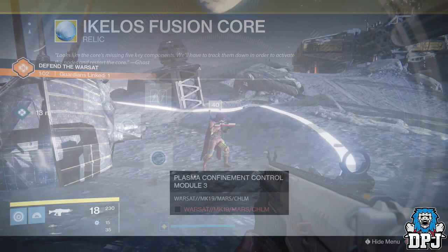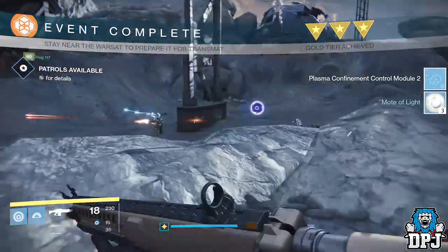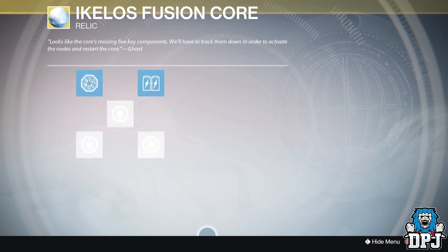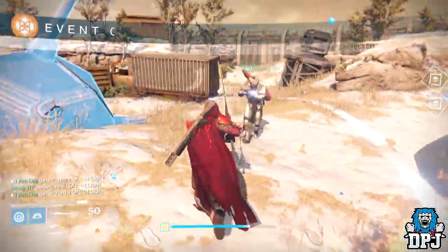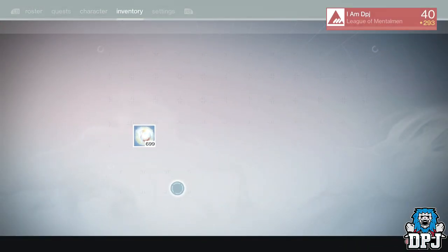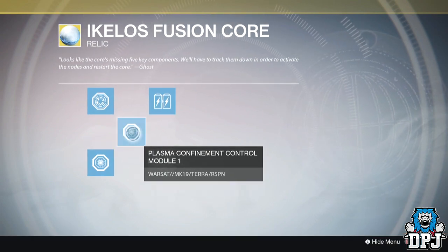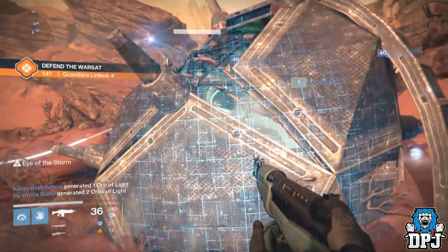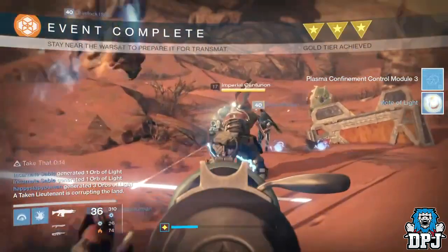The final three require you to defend Warsats on three planets: Earth, Moon, and Mars. For me, Mars took an absolute age — I'm not even joking, I was there four hours, four hours patrolling Mars using some destiny event tracker app that was completely wrong. And when I eventually got the rotation perfect, I just kept getting 'Eliminate the Targets' events, which was just disgusting. I was getting to blood-boiling point, but I got there in the end. Just be patient — it took me four hours to get this part done.